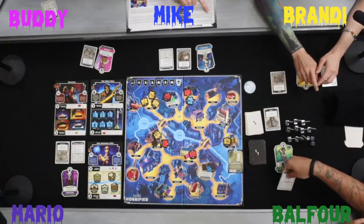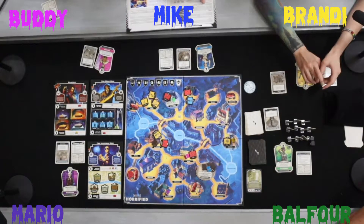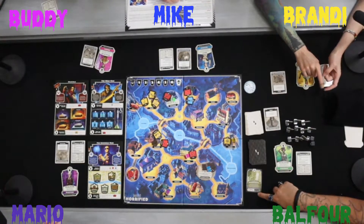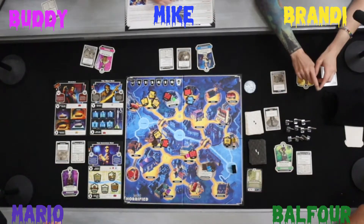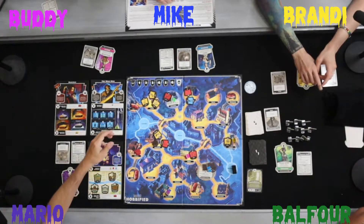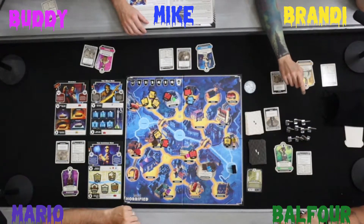Monster strike: all monsters move one space toward the nearest hero or villager. Dracula moves one space, the Wolfman moves toward the nearest hero, and the Invisible Man moves one space. Since there's nobody in the monsters' locations, there's no need to roll attack dice — the rulebook confirms: if there are no people in the monster space, the monster does not attack and you do not roll the dice.